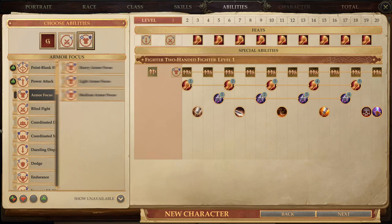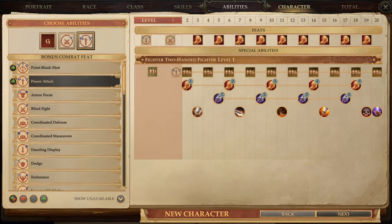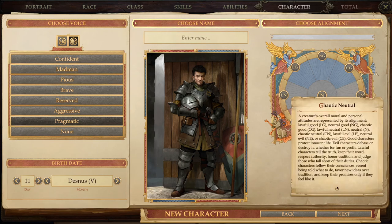I'm gonna give him Combat Reflexes — that way you can make additional attacks of opportunity. We're gonna get Power Attack actually. We'll just give him a random birthday. Alignment will be chaotic neutral — anything goes for him, whatever he wants.